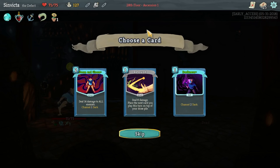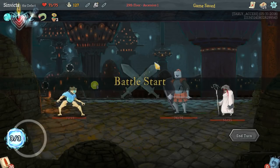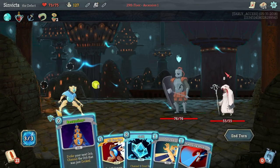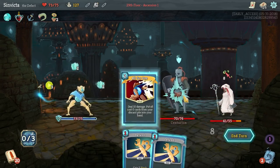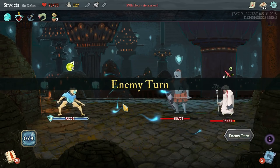We got another Darkness - Doom and Gloom, Rebound. I like Darkness. Look at this - what a great start here. We got Chill, Recursion, All for One, and Recursion. That's a really good starting hand.